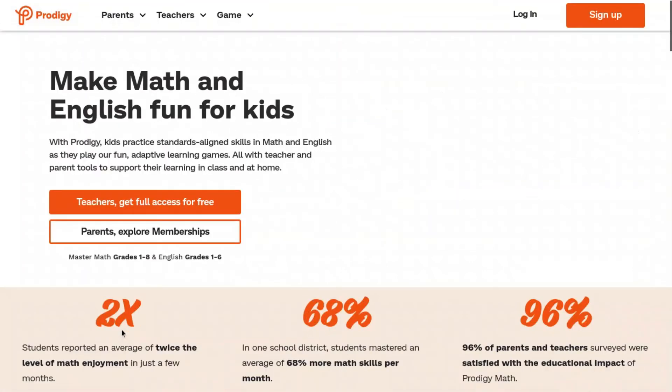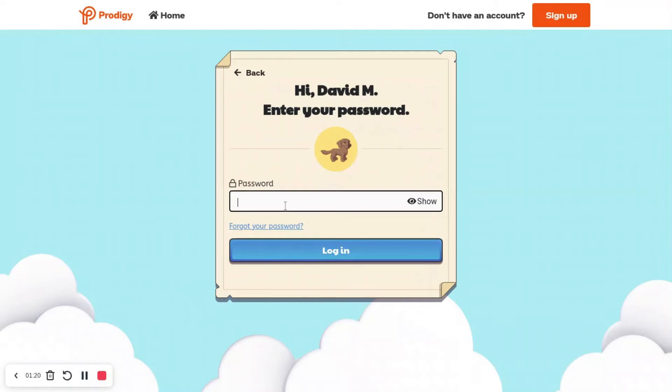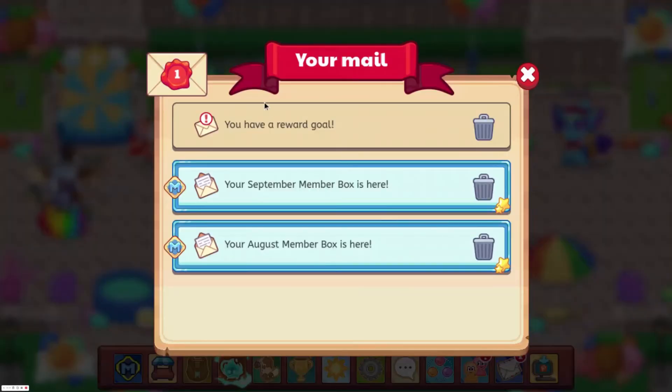So we'll log out, and I need to sign on to the account that I'm going to be doing this on. So I'm just going to log back in. And if you got the mail, then it did work.